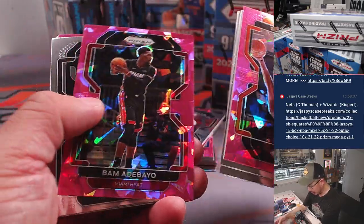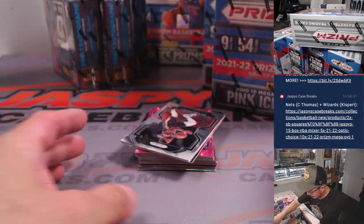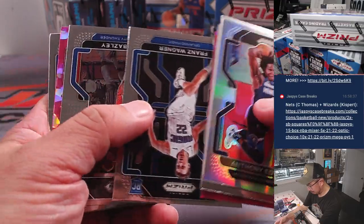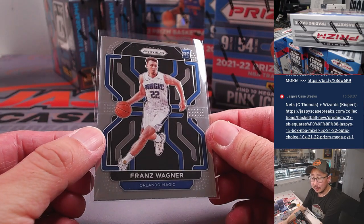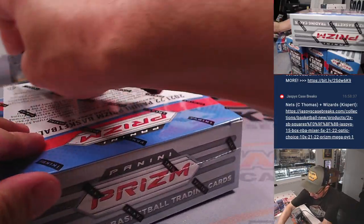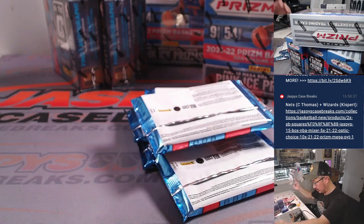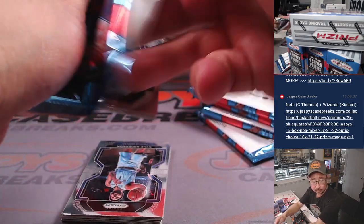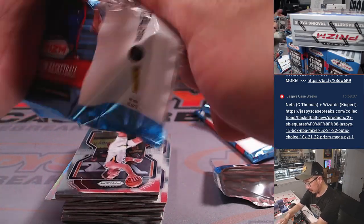Let's see if we can get some of the big rookies here. I saw some inserts for some rookies, but we want to see the big-name rookies in this silver right here, or in those pink ice. Hans Wagner playing some good basketball for Orlando. Orlando's playing good basketball this season. That'll go to Tristan in Orlando.